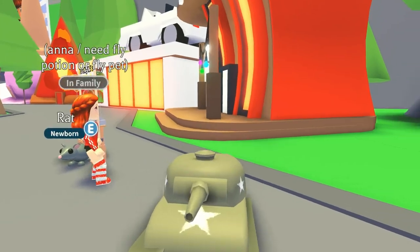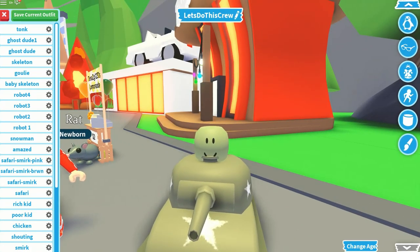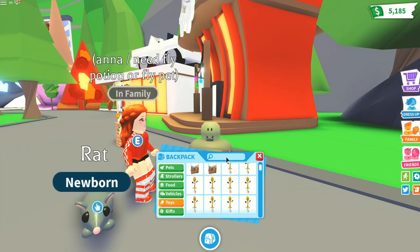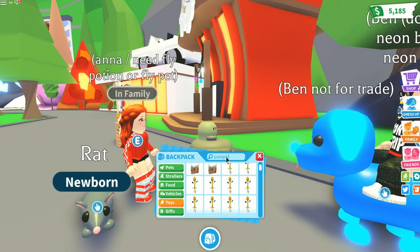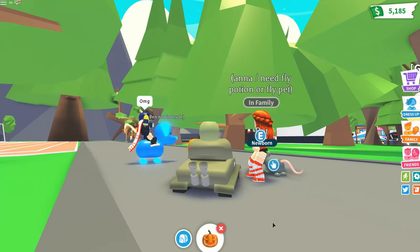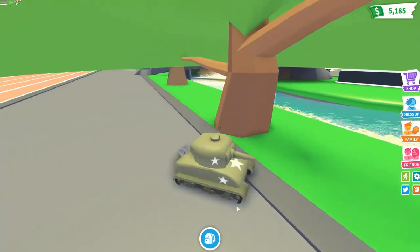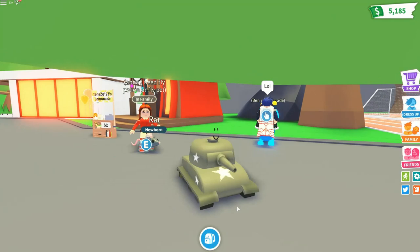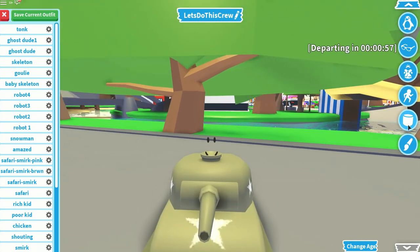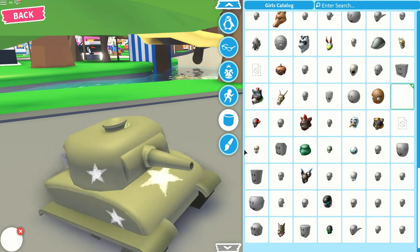There's another way to do this in Adopt Me as well. If you want another bit of a laugh, use a standard head and go to Toys. There's a special toy that makes your head disappear - it's the pumpkin! You probably know about it already. Shake it and your head disappears - but your face stays there, so that's pretty cool. You could go around with just a smiley face. That's not bad, but I think I like the headless look - it's pretty cool as a tank.